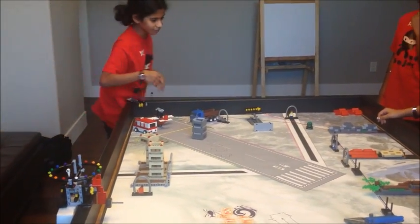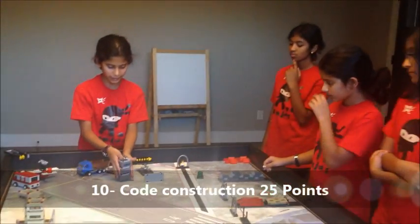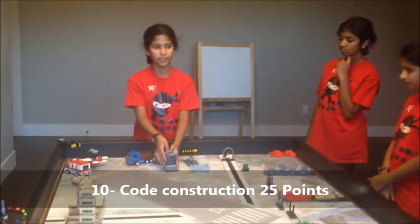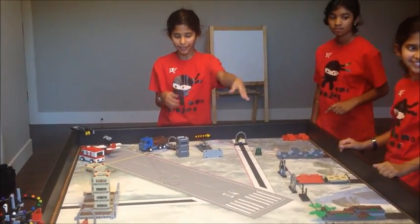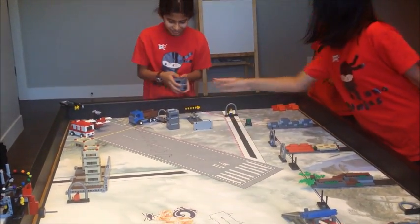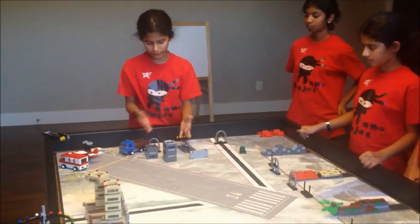The last mission is code construction, where you want to move these three building blocks to the pink zone. There are two more of these building blocks over there. Your robot has to stack them on top of each other, and you get five points per segment.